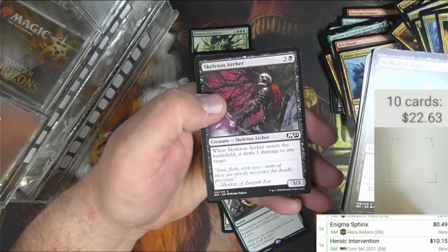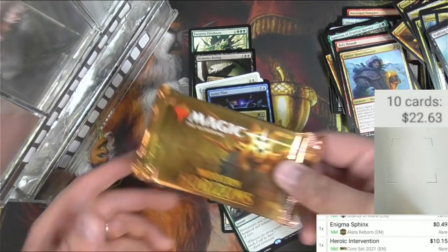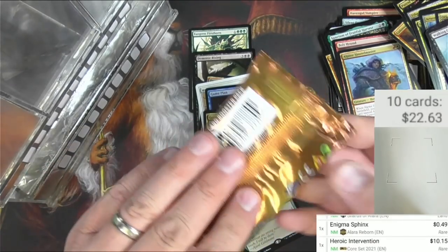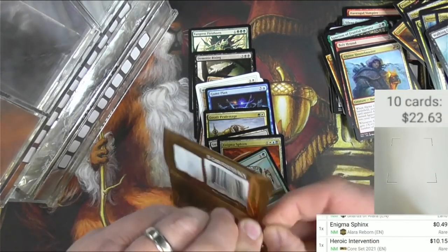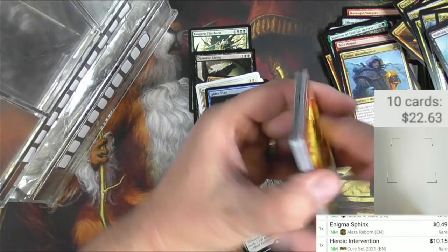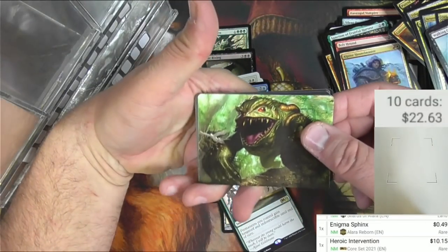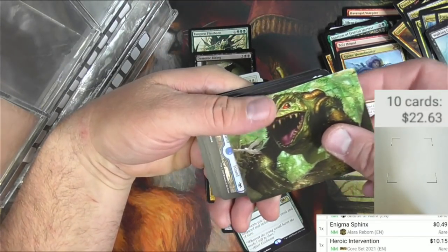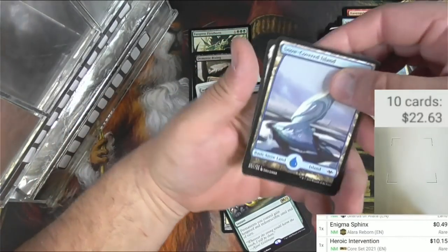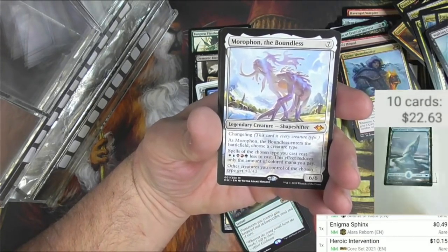An Ogre Tampering and a Skeleton Archer. Lastly, a pack of Modern Horizons 1. It's so hard to keep track of these anymore. We've got an Elemental token and an art card - what is this? Excavating Anurid - love it. Got a snow-covered Island.